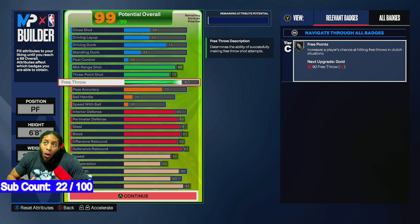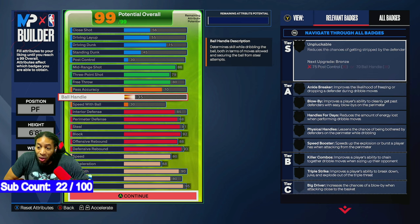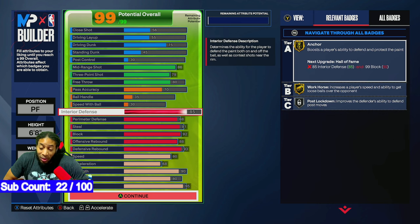This is going to be a corner build in the rec and a secondary locker room build, which is why we set it up this way. Pass accuracy we left at 70 — we're gonna get the ball and launch it anyway. Ball handling and speed with ball are at their minimums; if I could make them lower I would, but the game won't allow it.